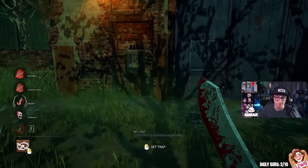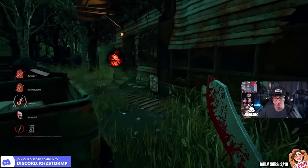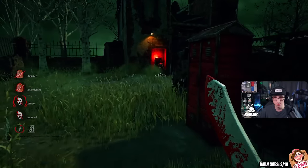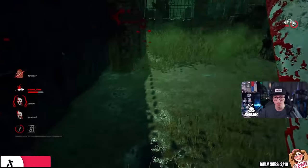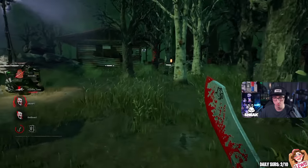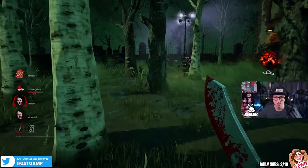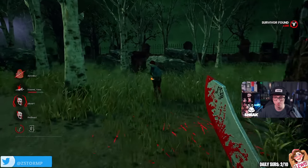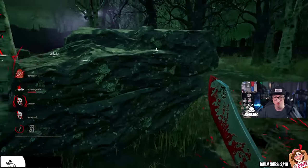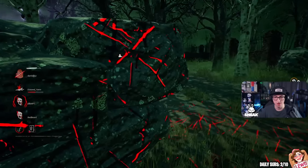Ten hooks with no perks and add-ons on Trapper — and Trapper's one of the hardest ones. I know which door to go to on the right. There is a pallet here as well. Stay right there. I will slug for this 4K — I might as well, it's a really good game. She will race me to that pallet. Dead hard — okay, at least we got rid of the dead hard.